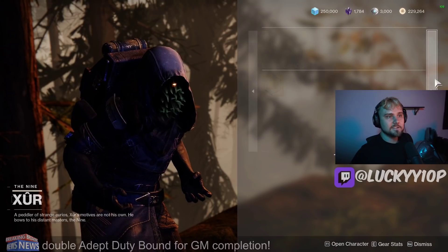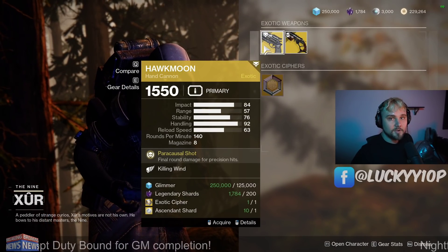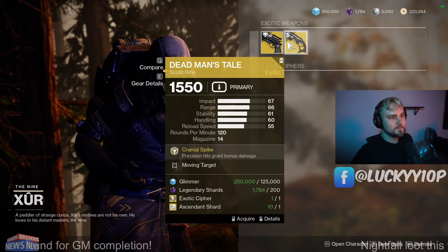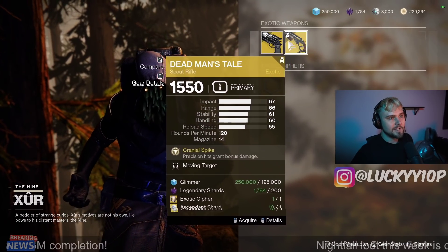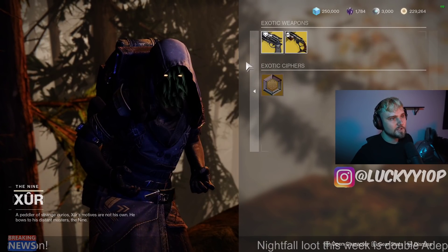Last but not least, we're going to look at the exotics on the second page. We've got the Hawkmoon, which has Killing Wind — not a bad perk overall, not the best in my opinion, but not bad. And then the Dead Man's Tale with Moving Target — unfortunately that's not it. Vorpal is the roll you want for that one; that one is kind of set in stone. There are a few different rolls of the Hawkmoon you could go with though.